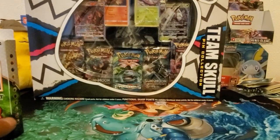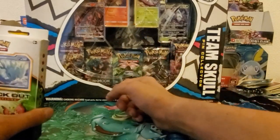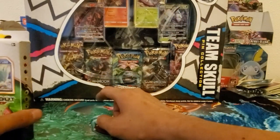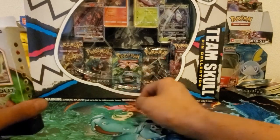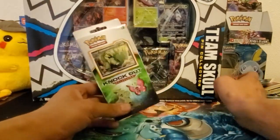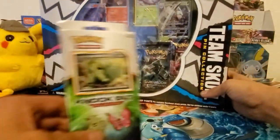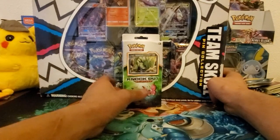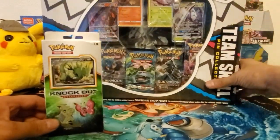I also got this Team Skull pin collection. It's been out for a few years now and it comes with four promo cards — there's a Salazzle GX, a Clawitzer GX, Bewear... and then here are the five packs: one Breakpoint, one Breakthrough, two Burning Shadows, and one Evolutions. Pretty cool. I got it at Walmart — I think it's like $24 or $26, on sale now. When it first came out it was like a $40 box, and it also comes with the Team Skull pin.